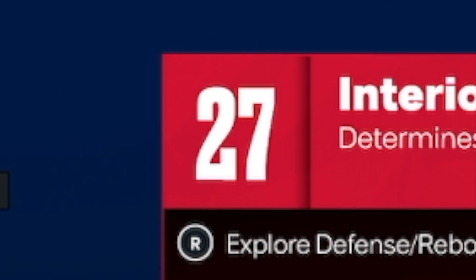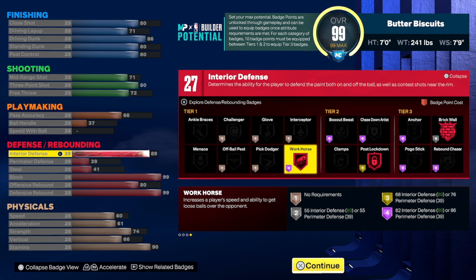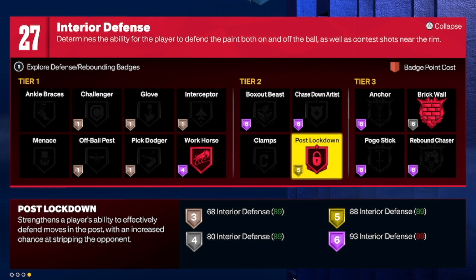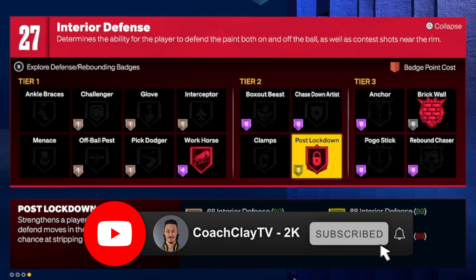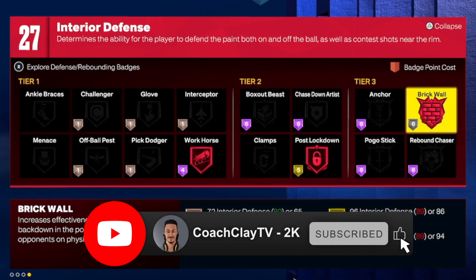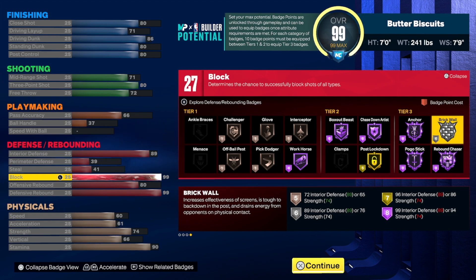For the defensive side, you have 27 total. Here's a little sauce that's different from 2K22: in 22 you wanted high interior defense because it impacted a lot of badges. However, in 2K23, look at the badges affected by interior defense — there's only workhorse, post lockdown, and brick wall. Brick wall is also tied to strength, not just interior defense.